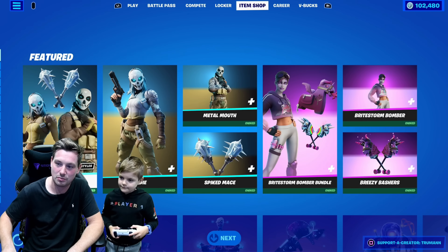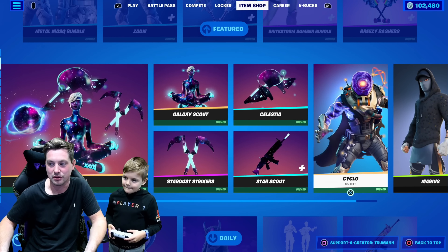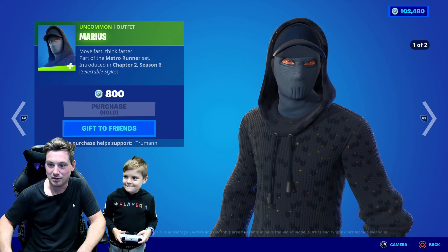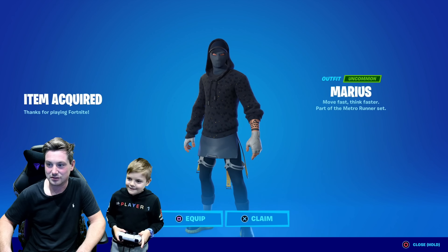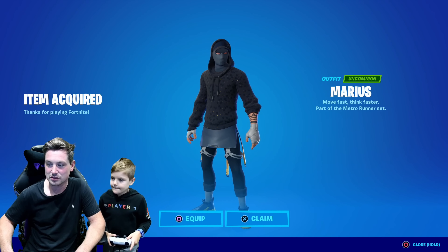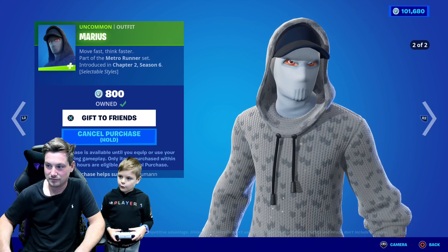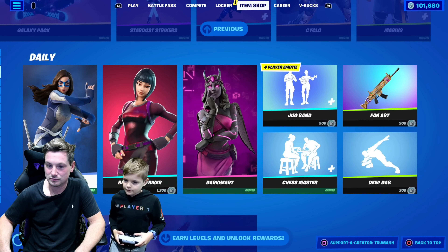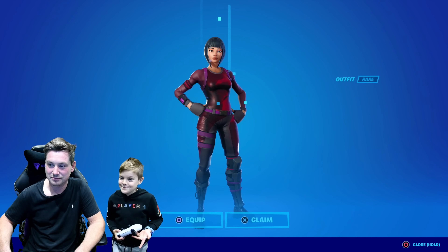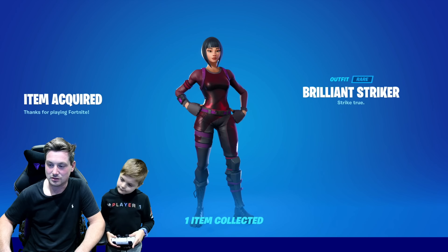Showcase the whole item shop and then pick and choose what you want to buy. And if you don't want to buy anything, give a reason why. Do you want to buy Marius? Yeah, good choice. He comes with two styles and he's only 800 V-Bucks. It's a good skin — doesn't he have a lot of style? Brilliant Striker, you going to buy him? Why not? It's animated — that's cool. It's a good skin.